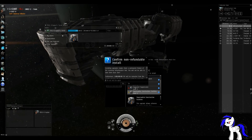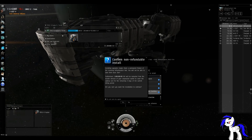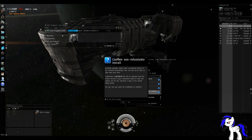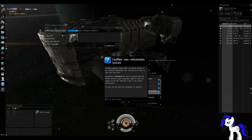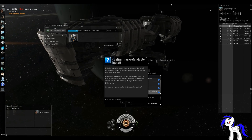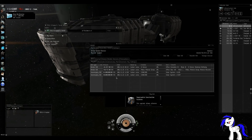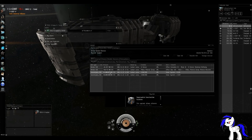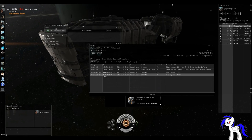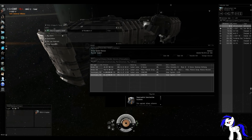We're going to open up our cargo bay, drag the upgrade in, and confirm. The game warns you: installing upgrades makes them a permanent fixture of the receiving infrastructure hub — you will not be able to take them back ever. Furthermore, 3 million ISK will be deducted from the master division of your corporation wallet to cover the upkeep cost for the remaining days of the current billing period. We confirmed yes. As you remember, the default bill was 84 million ISK — now that we've installed the supercapital construction facilities, the bill went up to 98 million ISK.